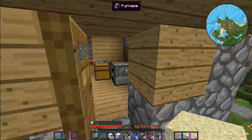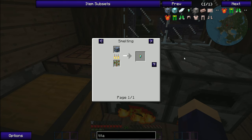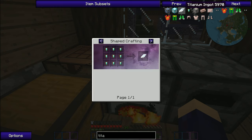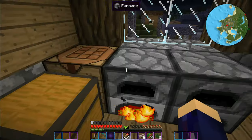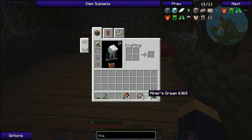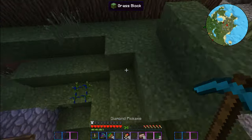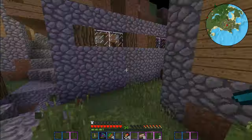I just realized there are apparently two different types of titanium. There's this blue titanium and then a pinkish-looking titanium. I have the pinkish titanium, but for the ultimate armor we need the blue titanium. So we're going to have to go back out mining and use our miner's dreams to find it.